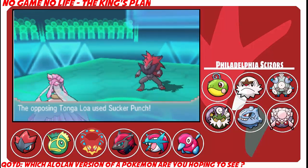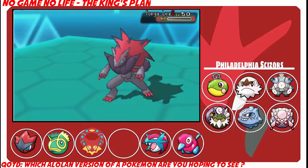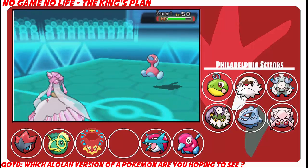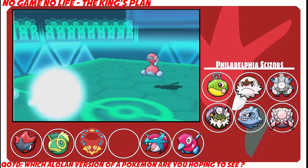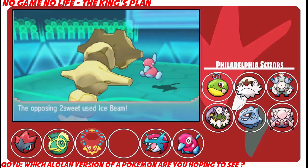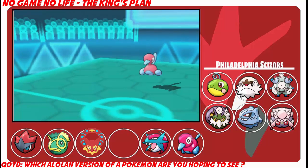I switch out into Diancie expecting Sucker Punch — he does go for Sucker Punch — and I go for Moonblast to knock it out. Zoroark goes down. I'm up 6-5 pretty early, dealing with that huge threat early on, but I do lose my Assault Vest as a result, which is definitely detrimental. Now he goes back out to Porygon-2 with Analytic — I confirm there was no ability that proc'd, so it's definitely 100% Analytic Porygon.